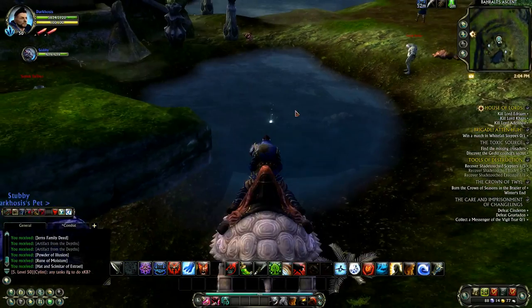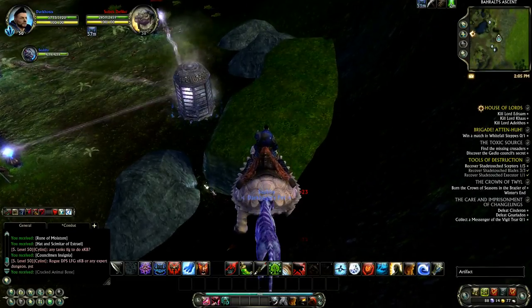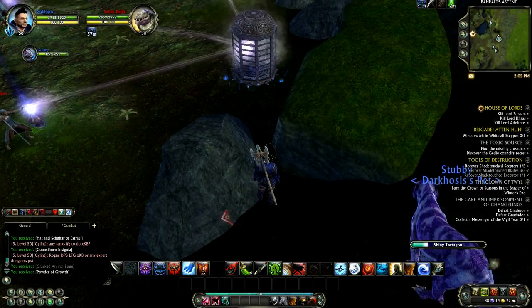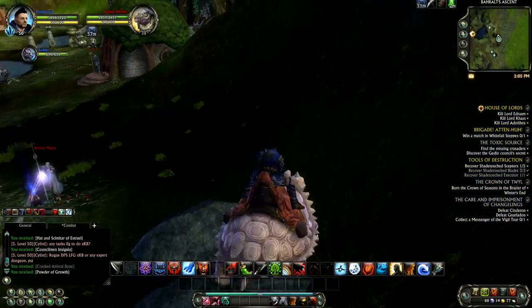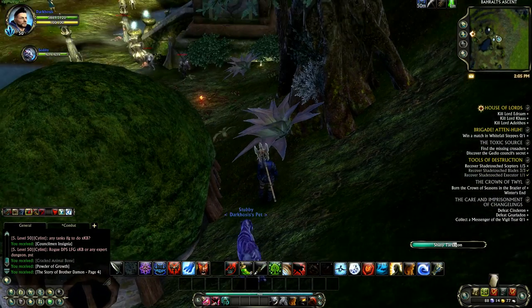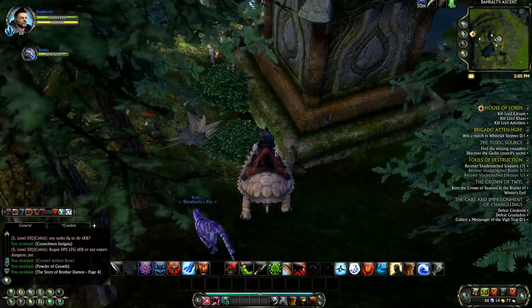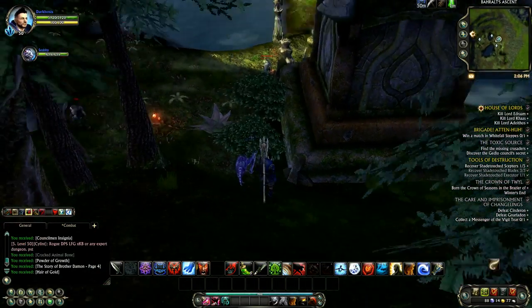Sometimes this place is just continually spawning artifacts, pumping them out right and left — everywhere you look there's an artifact. Then other times you're just riding around and not finding any. I've always had this theory that artifacts are judged by population in the area, just like mining nodes and mob density. I also think that artifacts are linked somehow to population as well.